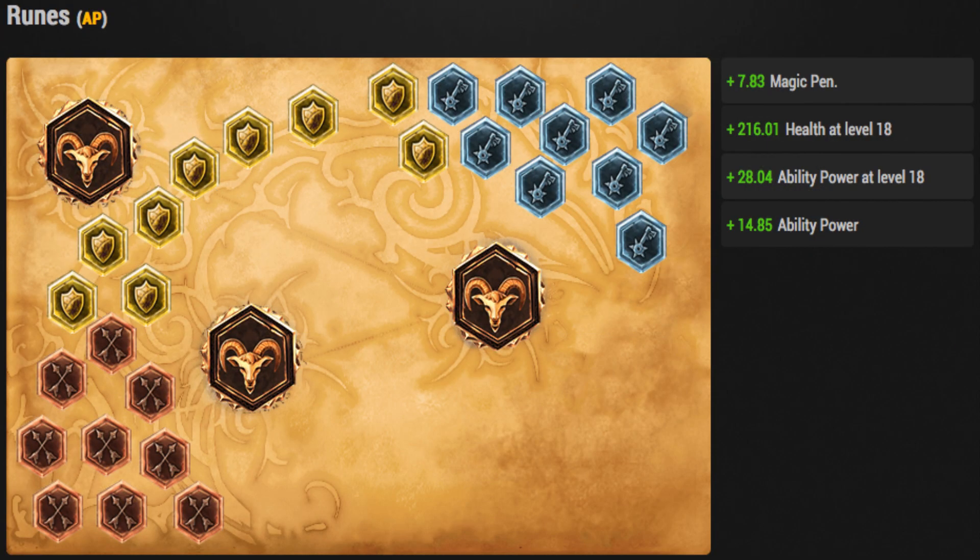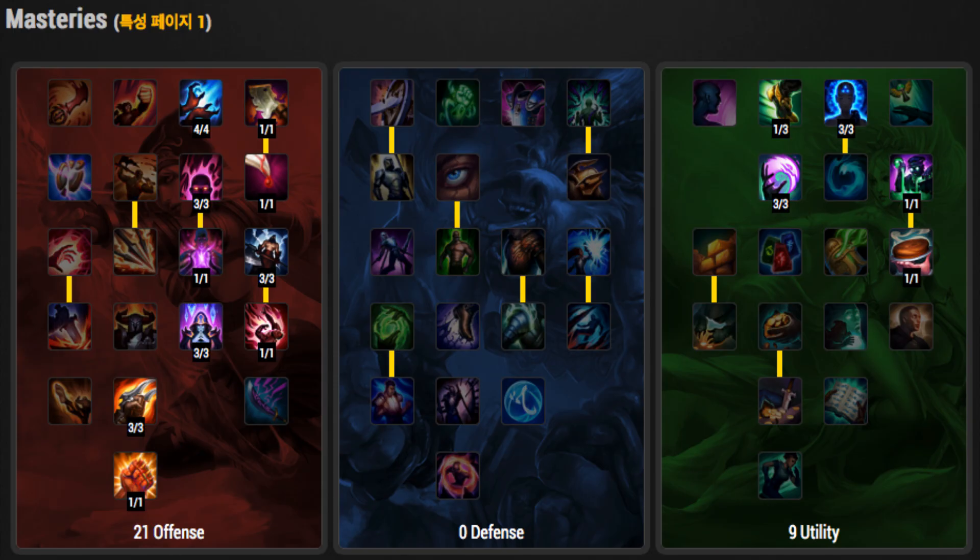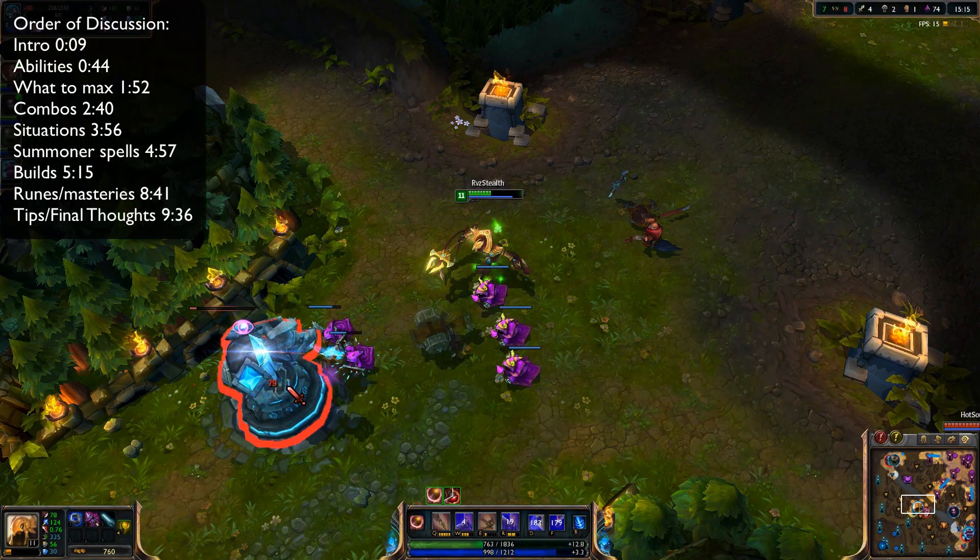For runes and masteries, I'm taking pages directly from a Korean Challenger solo queue player who has been playing Azir non-stop. For marks, take magic penetration; for seals, health per level; for glyphs, ability power per level; and for quintessences, flat ability power. For masteries, he's running 21-0-9, making sure to take CDR in offense and mana regeneration in utility. The CDR benefits his passive greatly and the mana regen helps since he runs through quite a bit of mana.